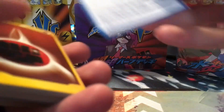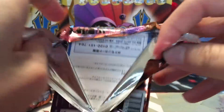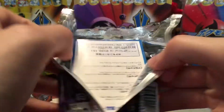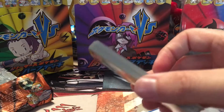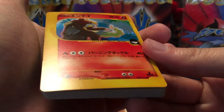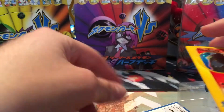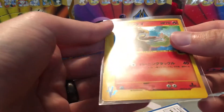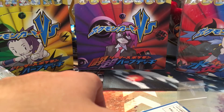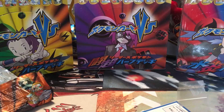Our last pack for this box break video — will we get our Entei or something else? We have an Entei, very cool! So we got at least two of every card out of this box, very nice. Going to sleeve him up and sleeve up the rainbow energy, then we'll do a quick overview of all the foils we got out of this box.